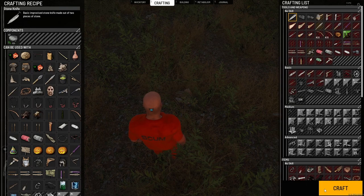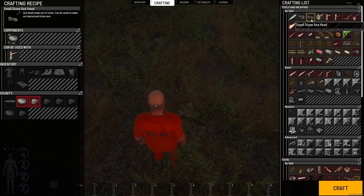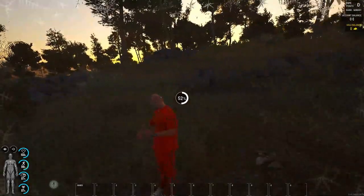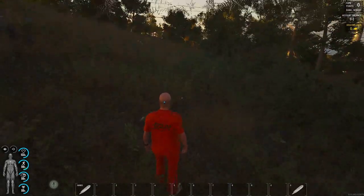Then you're gonna press Tab to open up your inventory. You see all those rocks in your vicinity — go over to the crafting tab, that's number two. Open it up and you'll be able to craft a stone knife and a stone axe head. You want to craft both of those. Put the stone axe head in your pocket and take the stone knife in your hands.